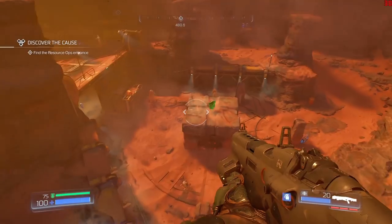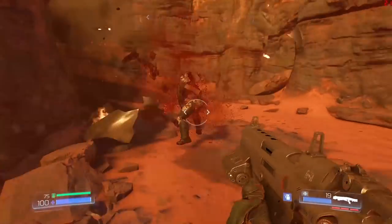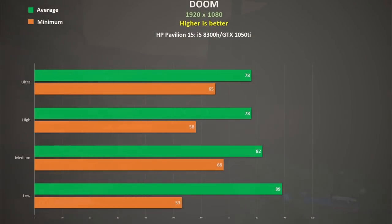Doom isn't a demanding game — it's actually playable on most hardware, but you do need fast frame rates. This is taken from a single-player mission using OpenGL 4.5. Even at high or ultra settings you're getting high frame rates, minimums of about 60 FPS and averaging around about 78, so that is nice.